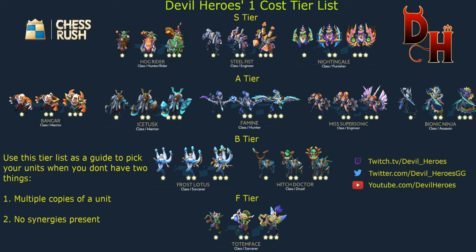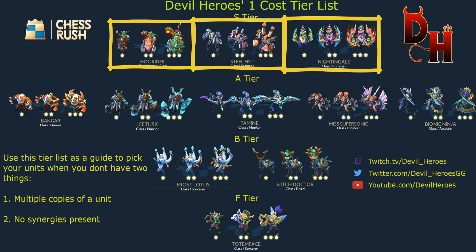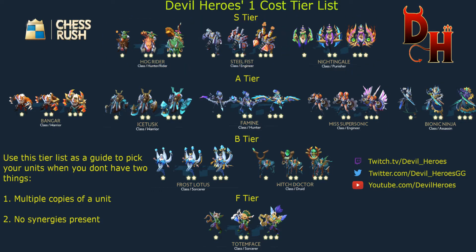First up we have the S-tier. These are units you're going to buy every single time, pretty much unless you see multiples of another unit. The Hog Rider, Steel Fist, and Nightingale are all great units by themselves, but they also build into extremely strong meta compositions in the late game.